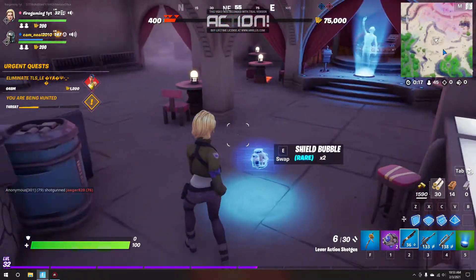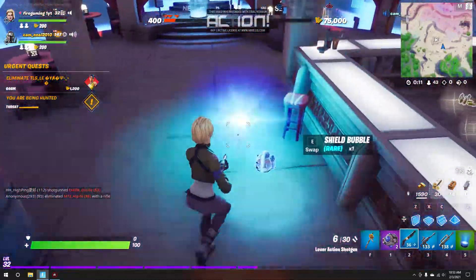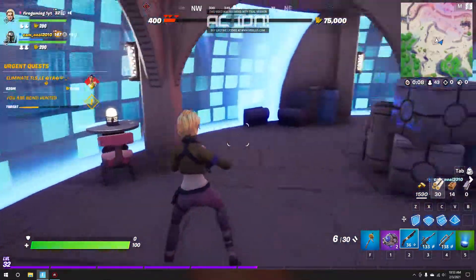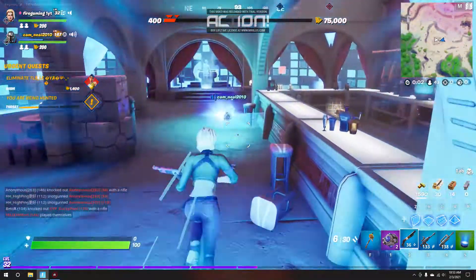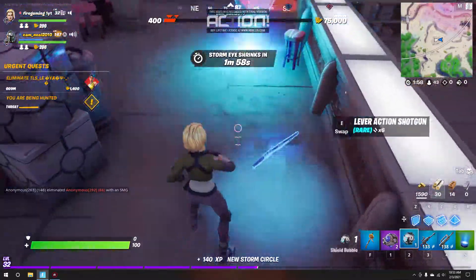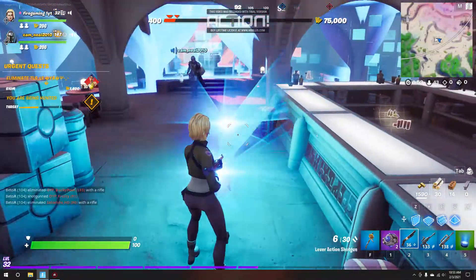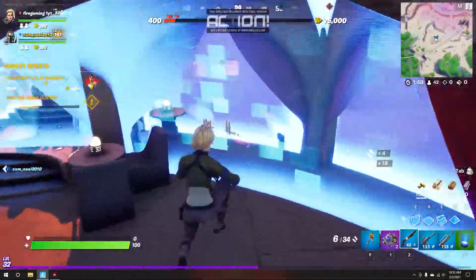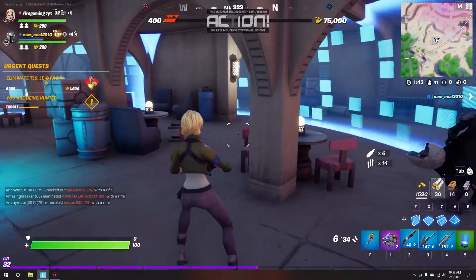I'm talking about not in the real games — in this game mode. If you and I are not on teams and I try to shoot you when you're in the bubble and I'm outside of the bubble, it won't work because a shield bubble protects you. So I can't hit this target — never mind.